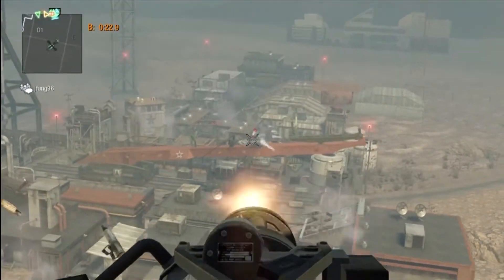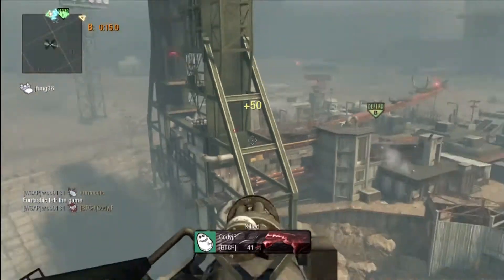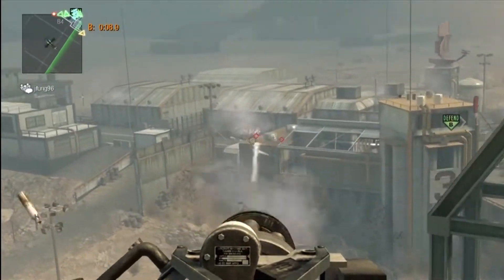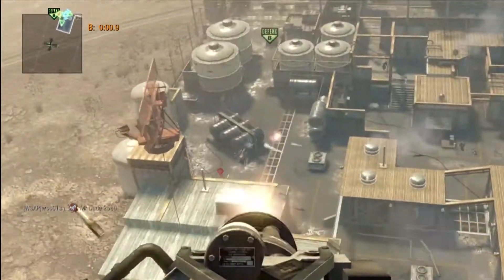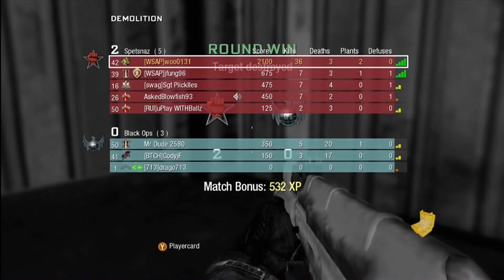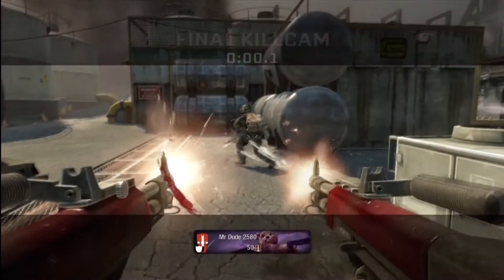I'm guarding Bomb B because that one's the easiest and I have a Chopper Gunner. This is danger territory for me here because I can't shoot anything — that's sort of to balance out the overpoweredness of a Chopper Gunner. These guys are in the back; I don't know what they're doing. We finish, I get that kill, and my friend still got killed somehow. Final kill goes to Jay Fung right there, and I was laughing at him so much.